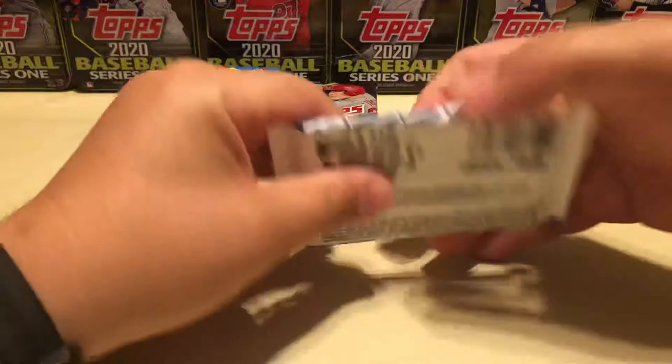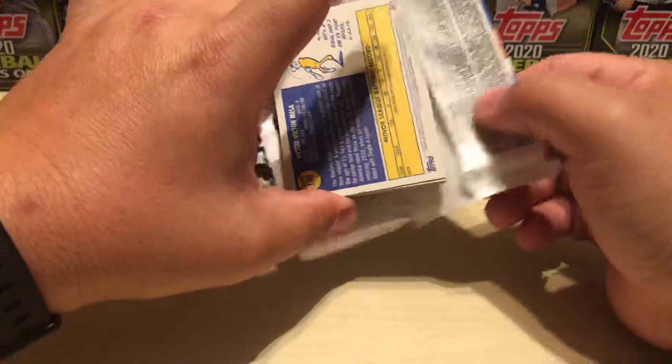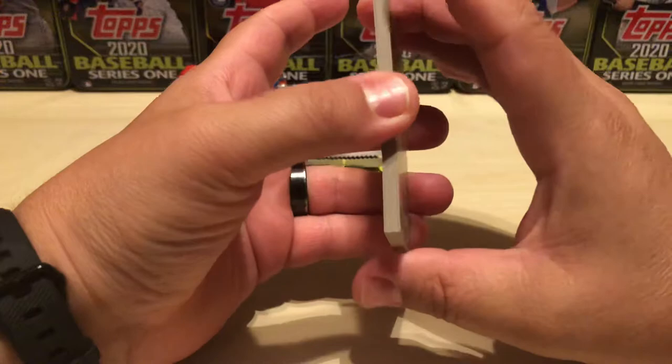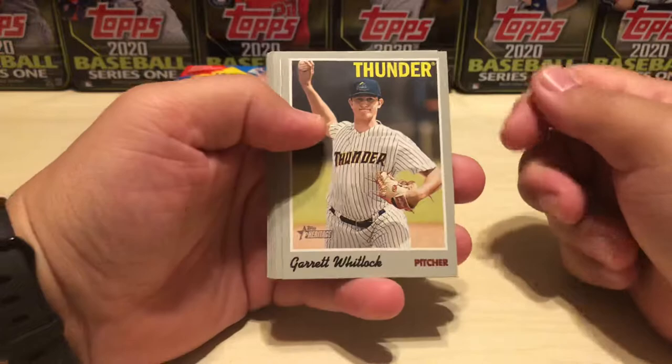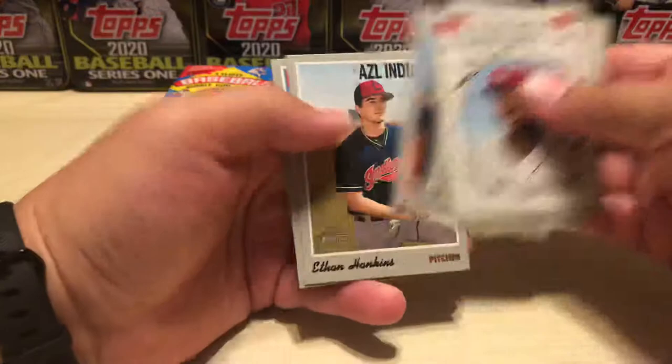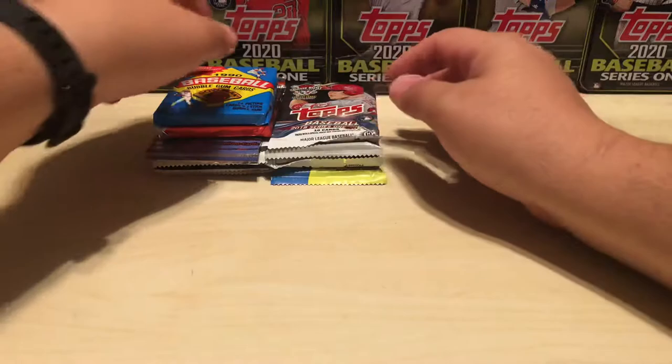I did get a bonus pack of 2019 Heritage — let's open that first and see what we get. I've played around with opening from another spot in this room but I don't have the daylight to do it now, so I'm back in my original spot. I do have some sleeves with me, so my juju is bad — let's see if we can break that. Whitlock, Diaz, Gilliam, Hayes insert, Dustin May, Tramiel, Hankins, and Victor Victor Mesa. Nothing doing there.